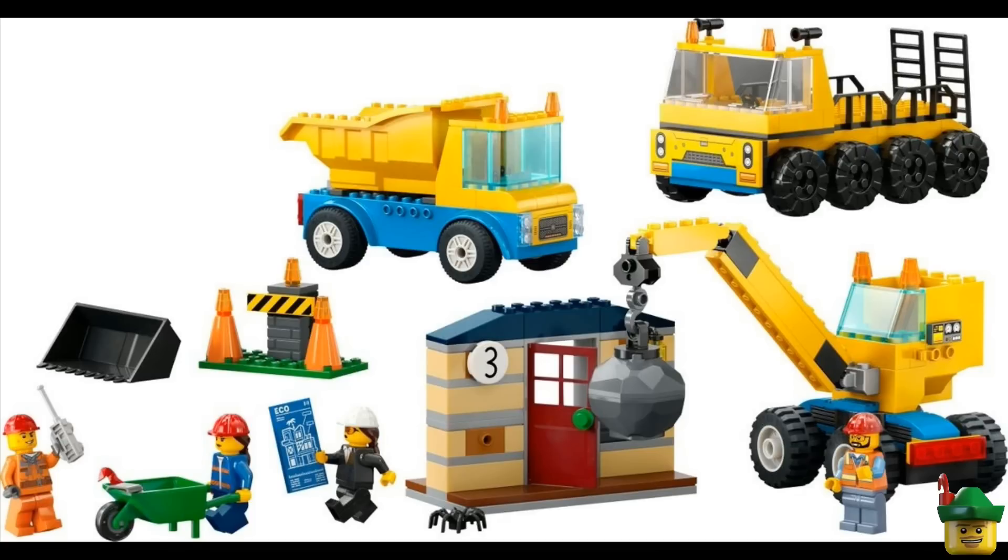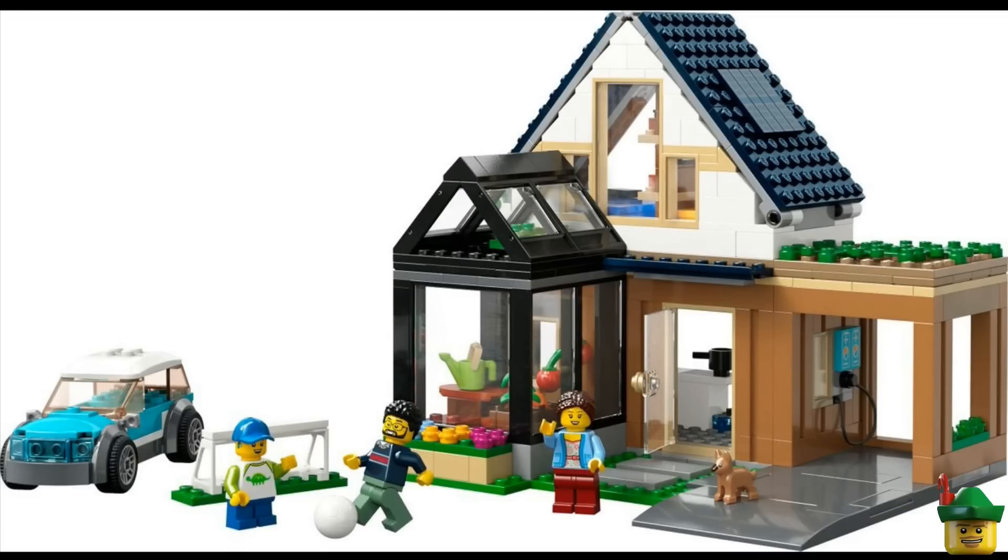The Demolition Site isn't really one for me, though I do like the two-by-four tile and the fact it shows the apartment building from earlier on the plan — a really nice touch. Set 60398, Family House, has a great dinosaur torso, a pretty normal car with balloon wheels, a puppy charging station, a kitchen, what looks like a conservatory or greenhouse, a carport, and a roof that appears to hinge open. The dad's torso might be new as well.